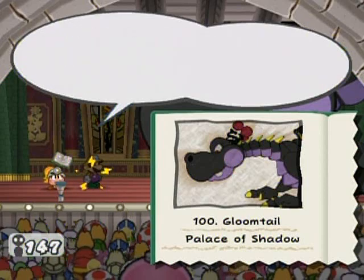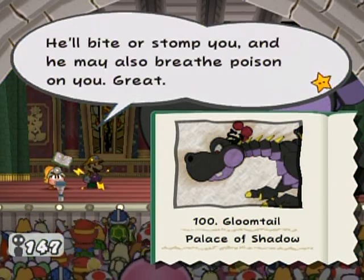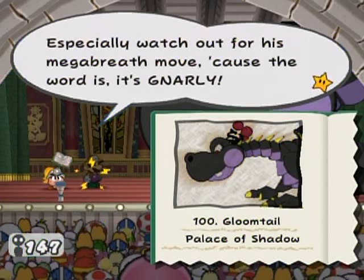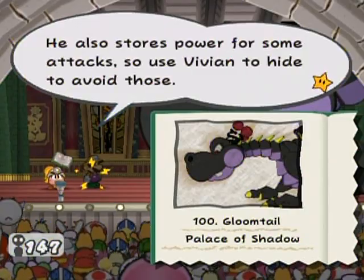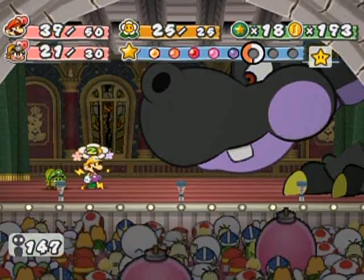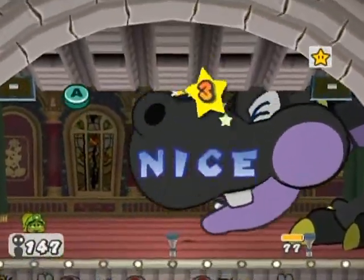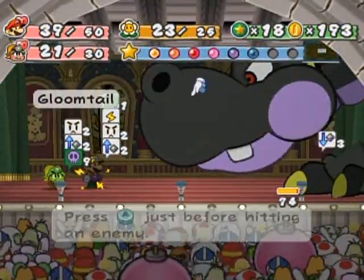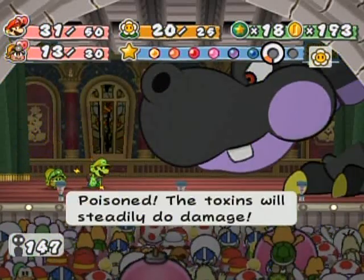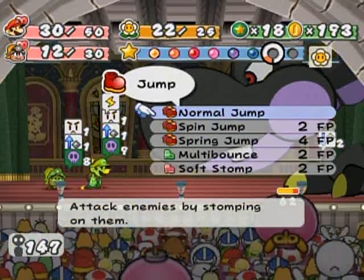That's Gloomtail — I think he's Hooktail's brother; I see the family resemblance. Max HP is 80, attack is 8, and defense is 2. That's why I wanted to boost my defense. He'll bite or stomp you, and he may also breathe poison on you. When his HP gets low, he may throw in some other attacks as well. Especially watch out for his mega breath move — the word is, it's gnarly! He also stores power for some attacks, so use Vivian to hide to avoid those.